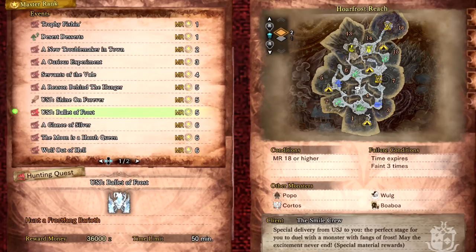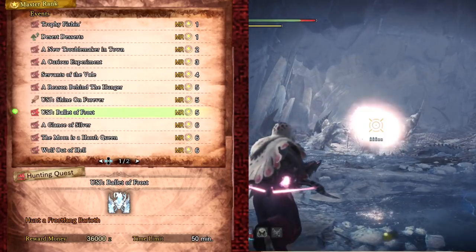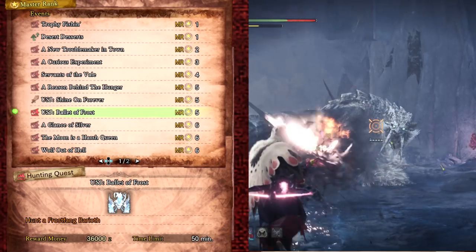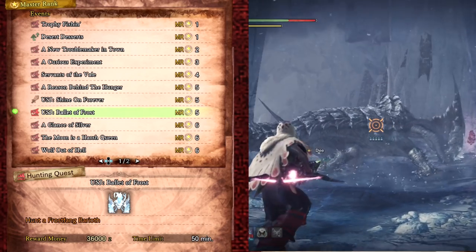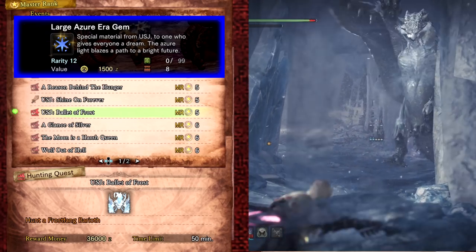The first master rank quest is USJ Ballet of Frost. This is a fight against a Frost Fang Barioth. This monster has only been available at the time of making this video through event quests and has slightly different attacks compared to the original Barioth. He has more Frost attacks and can make Frost Pillars of Ice similar to Vulcana.